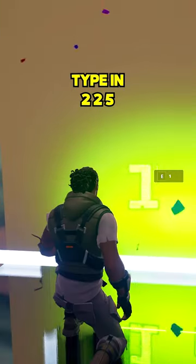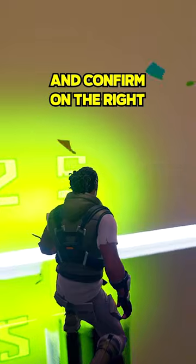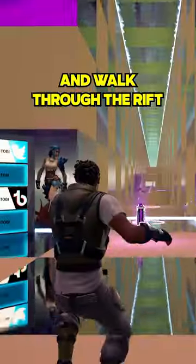Interact. Numbers will now appear. Type in 225 and confirm on the right. Then turn around and walk through the rift.